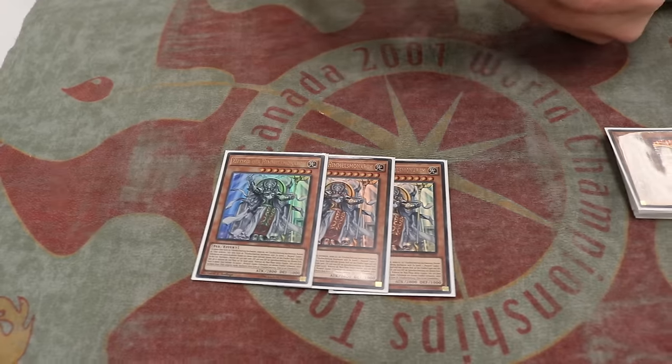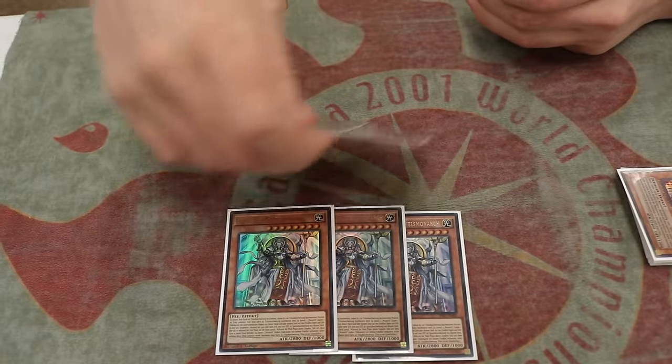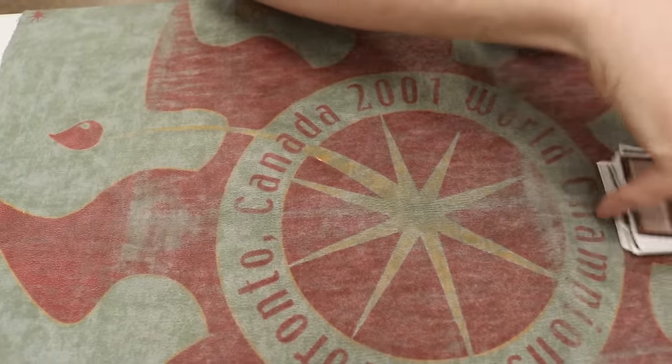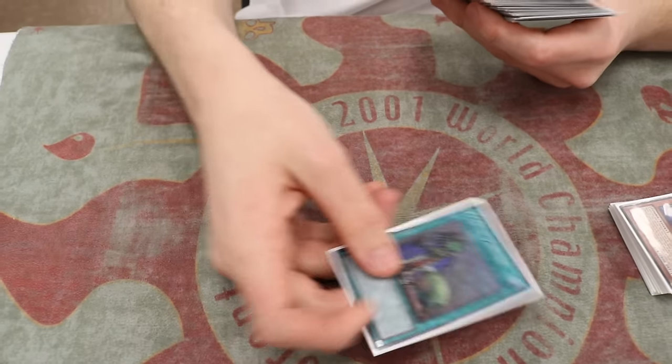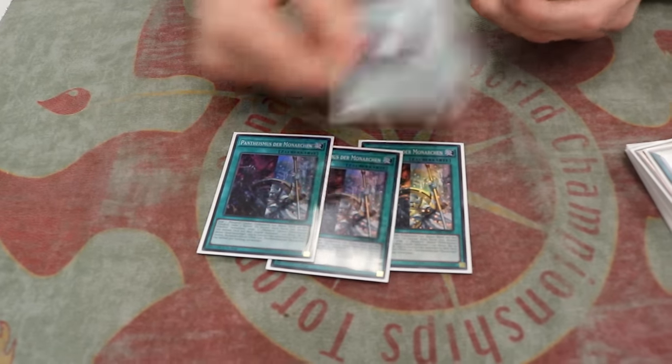Three Erebus and three Aether. I didn't play two Aether at the YCS though. One Upstart. Three Pantheism. One Domain. What's the reasoning with one Domain? It's still relevant to be able to search it - just reduce Erebus or Aether to make it a one-tribute monster, so you can banish for Prime and then be able to summon it off just that without having to have anything else. So even though you're not getting the floodgate part of the effect, it still has a lot of use with this particular deck.